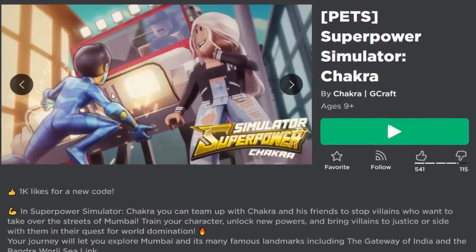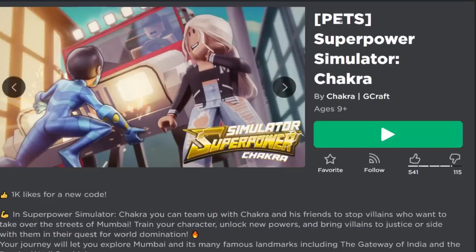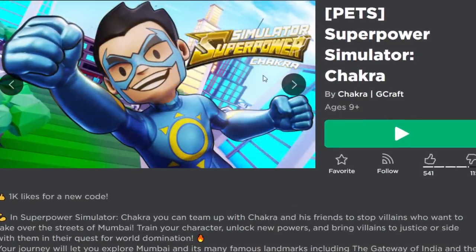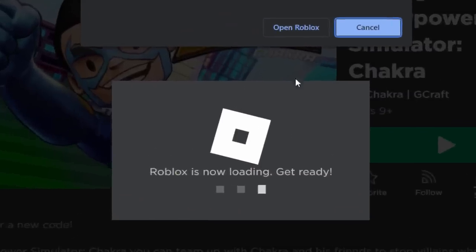Here's the event. It looks kind of interesting — Roblox characters and then a cartoon guy. Anyway it's called Pets Superpower Simulator Chakra. I've got no idea what that is — I guess it's like a real life superhero movie or TV series. Anyway, go and join a server and I'll show you what you have to do.